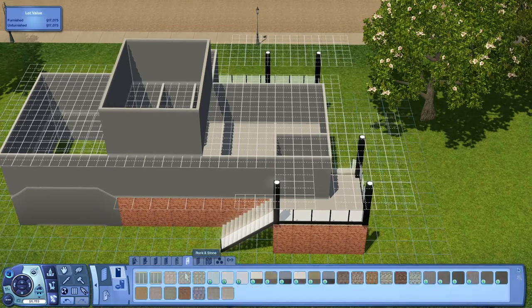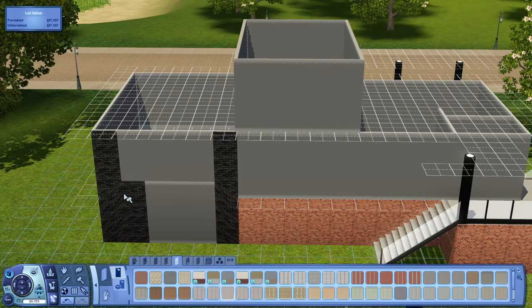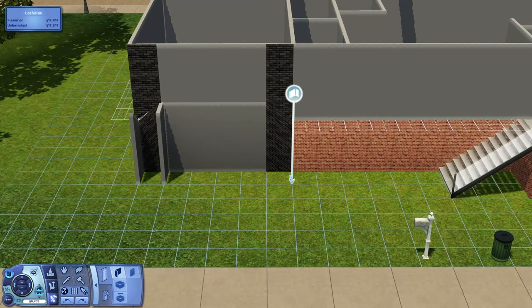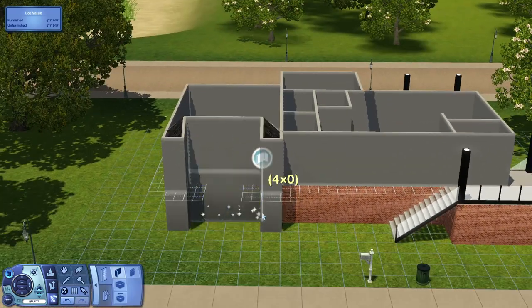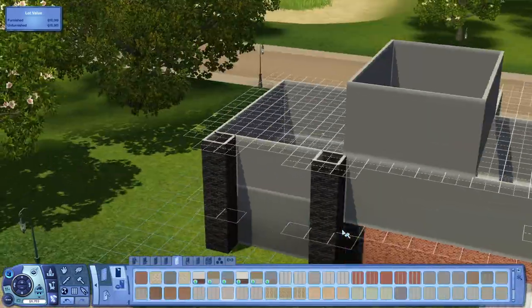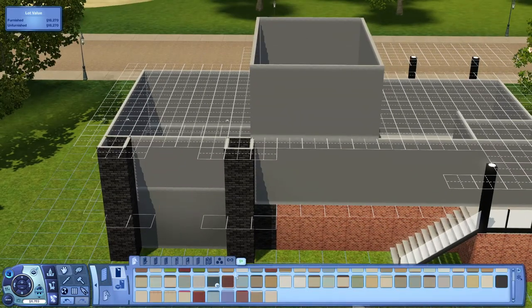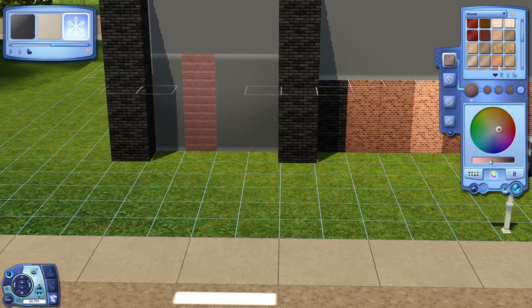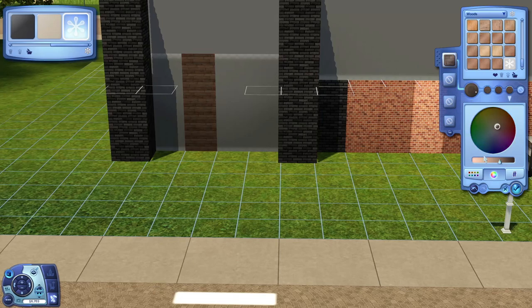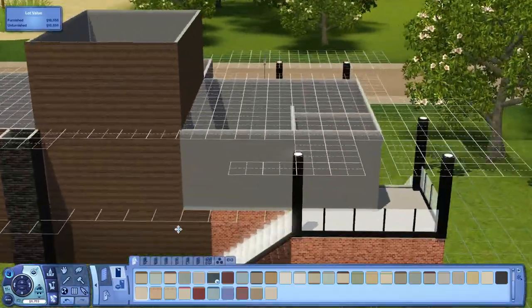The garage is huge because it's a full story plus that three-quarter-height foundation. I did mess with things — I eventually stacked two columns on the front of the house, and it really made me wish I had the ability to raise objects like you can in the Sims 4. The bottom level not being the same height as the main floor really messed with things.